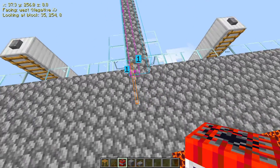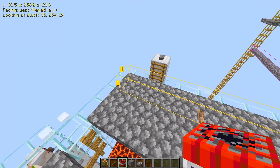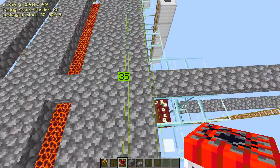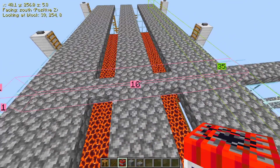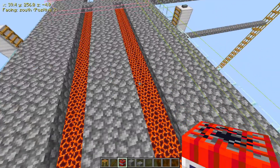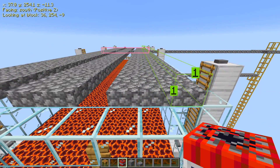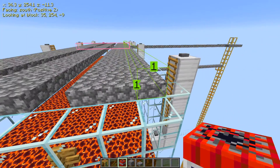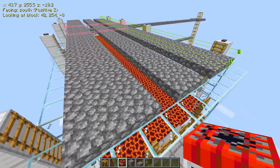The amount of magma cubes you are going to need — the dimensions I have done are 35 by 10 for the magma block platform. On top of that are upside-down lower half slabs, and you just want to leave a gap in the middle — you can do strips if you want. I've gone with a pattern of three gap, two, and three just to fill it all in.